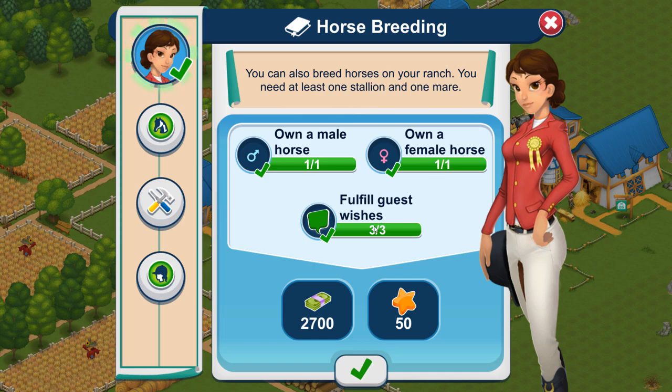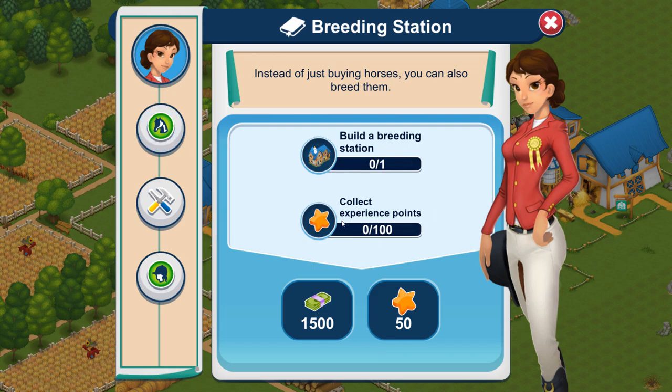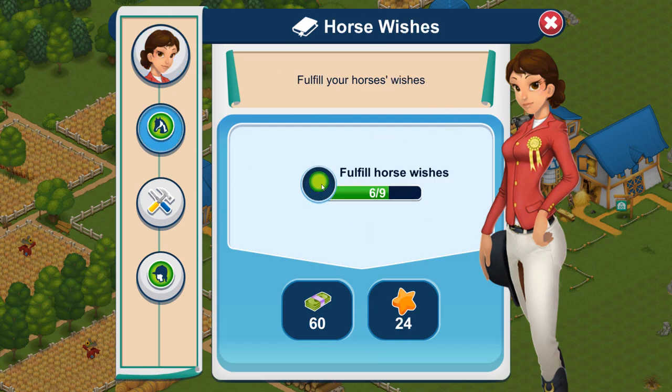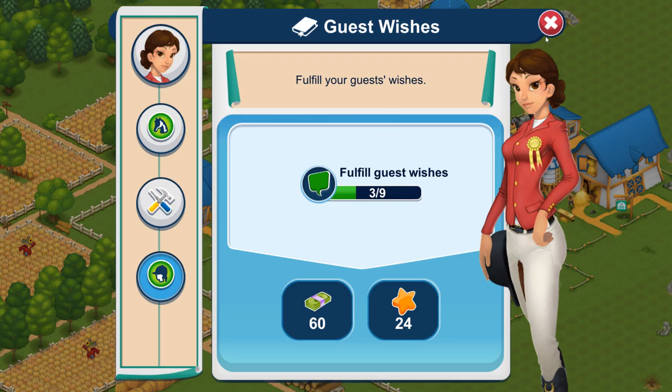So you own a male horse — only if you own a male horse — and then fill three guest wishes, but we've done that. Now build a breeding station, collect experience points. You still have to do three more horse wishes, produce everything your horse and guests need, star productions, and then we've also got more guest wishes to do.